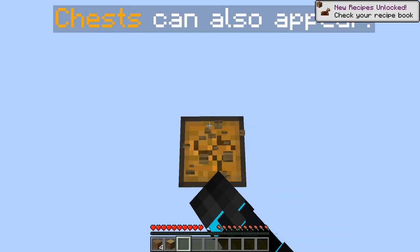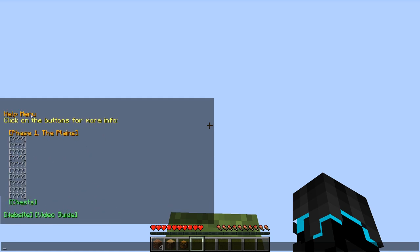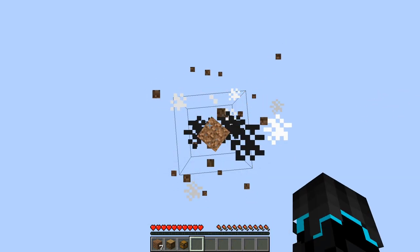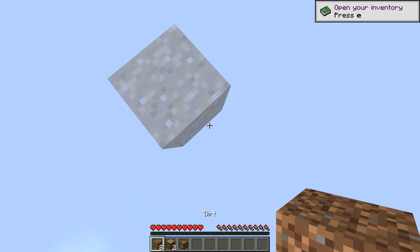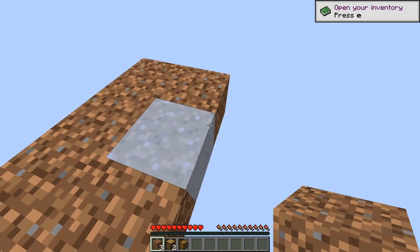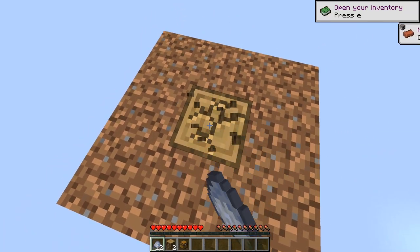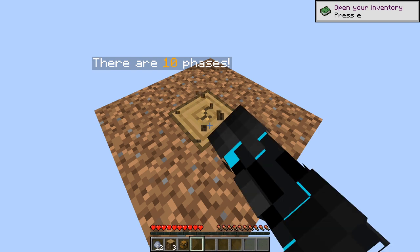Now we break the chest — oh, the help guide is gone. I guess it's a little bit slow to generate, but this is what we're doing now. Oh, that's clay! How about we expand our place to stand here just a little bit. Clay, clay, clay, wood. There are ten phases, okay.